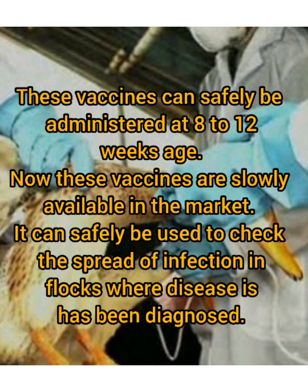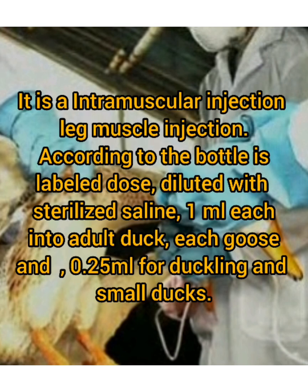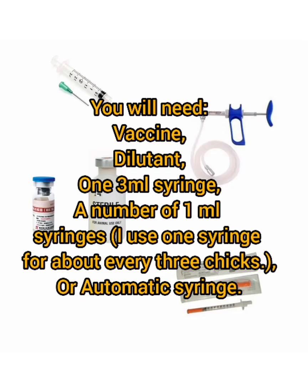These vaccines are now slowly available in the market. They can safely be used to check the spread of infection in flocks where the disease has been diagnosed, and cannot spread from vaccinated to susceptible flocks. The immunity produced is of long duration. This vaccine should be brought to room temperature before use. It is an intramuscular injection — leg muscle injection. According to the bottle label, dilute with sterilized saline: 1 ml each for adult ducks and geese, and 0.25 ml for ducklings and small ducks. You will need vaccine, diluent, a 3 ml syringe, and a number of 1 ml syringes — or an automatic syringe.